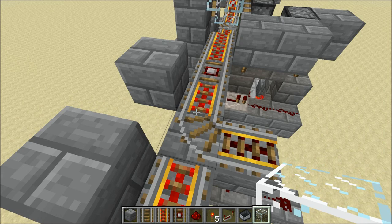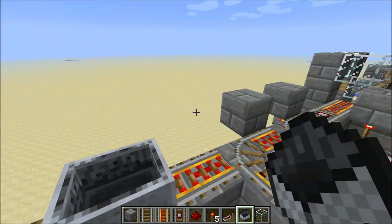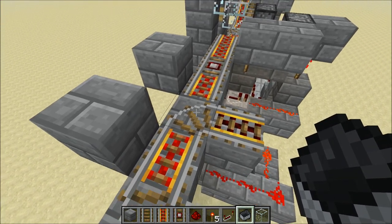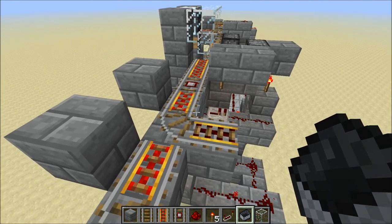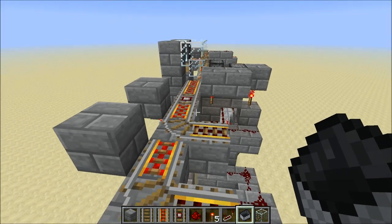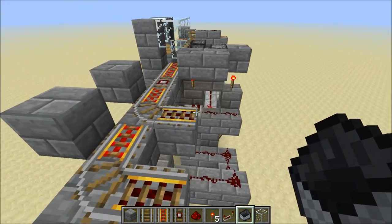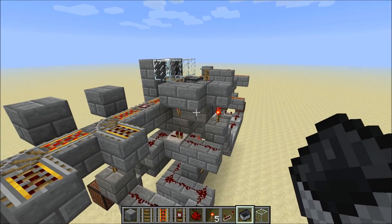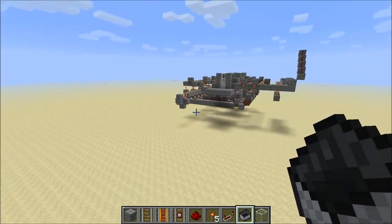What this RS-NOR latch is supposed to do is power this switch right outside the bay when the cart comes in. When a cart arrives, the switch gets engaged, preventing other carts from going into the bay since the bay is now occupied. After a while, the switch gets changed back. The whole reason for the switching mechanism, and also the whole reason why I've made this bay so elongated — it's only about five blocks wide here — is because I want to be able to put these bays next to each other, side by side.